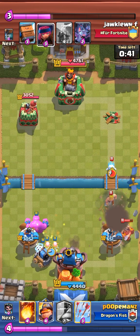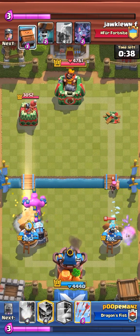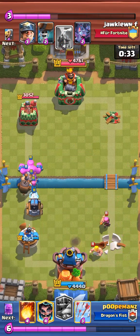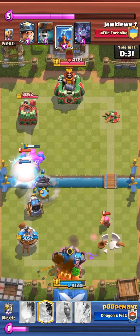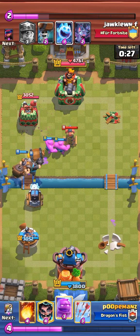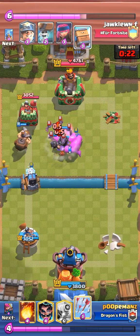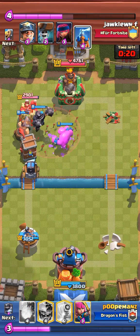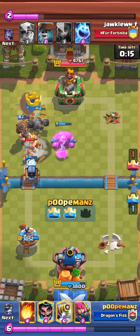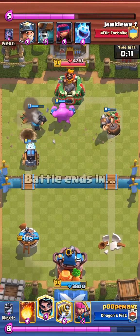So it's like, sure, he got two wall breakers to connect. But look at this push I have now, and I have even more elixir than him. The double eagle-end push happened. I arrow the bats, and it doesn't matter because mighty miner locked on — bada bing, bada boom. I win.